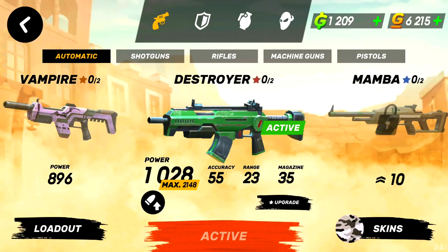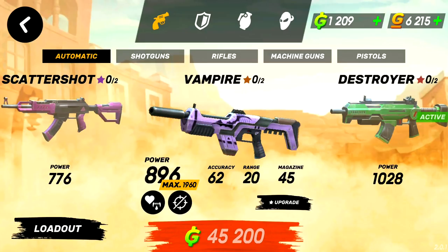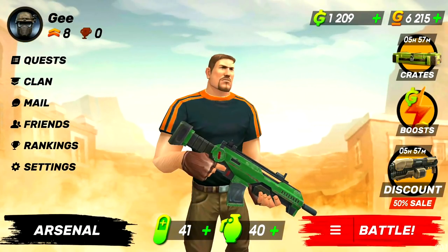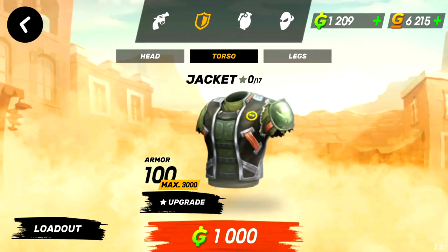I actually bought this gun, the Destroyer. If I press damage, the farther away I am, the more damage it does to the enemy — it depends on the distance. This one's also pretty cool: the Vampire perk means each bullet you hit gets you health back.